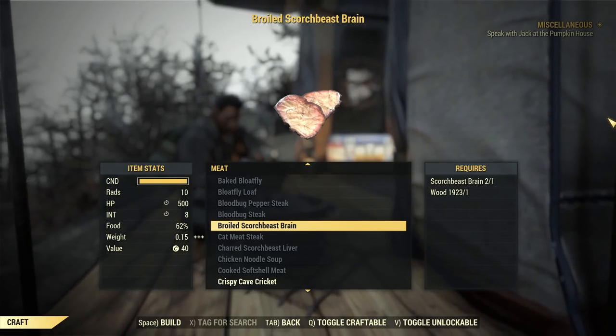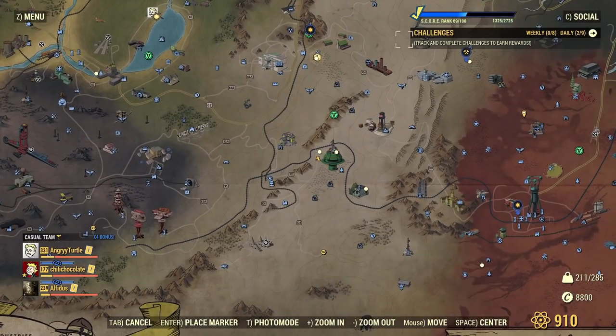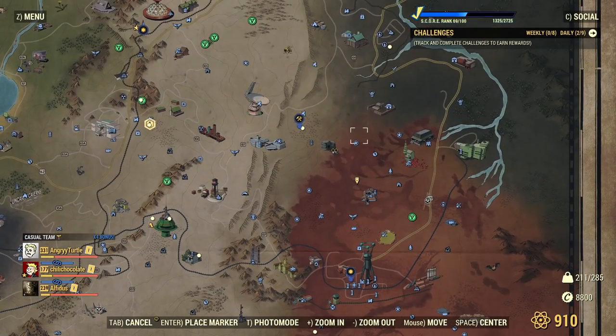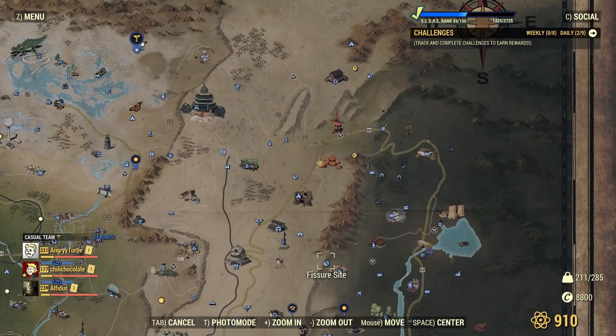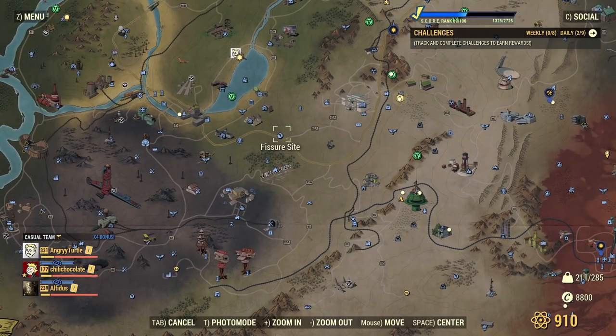Of course, that's if you're on a team and have Strange in Numbers equipped. The good news about farming scorchbeast brains is that there are a lot of fissure sites on the map. You just visit all of them — I'm showing a circle on the map now — all of these are good spots to go and find scorchbeasts.